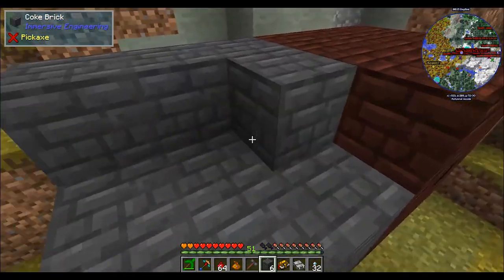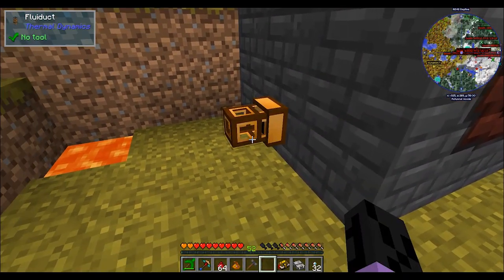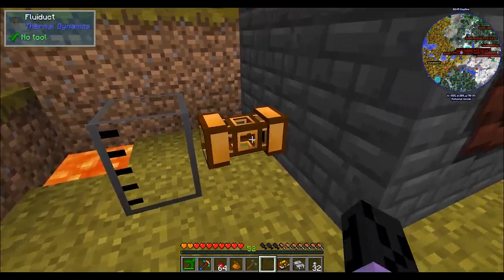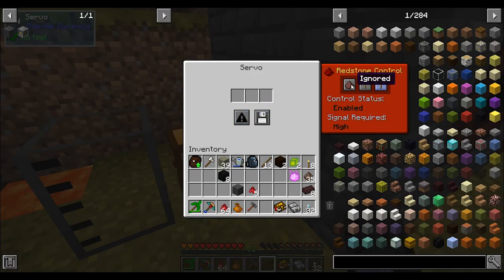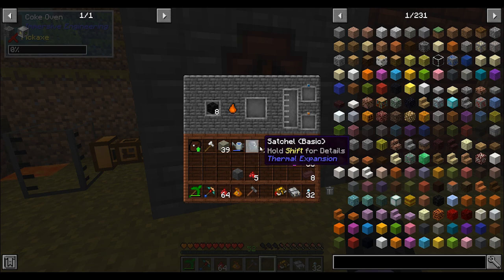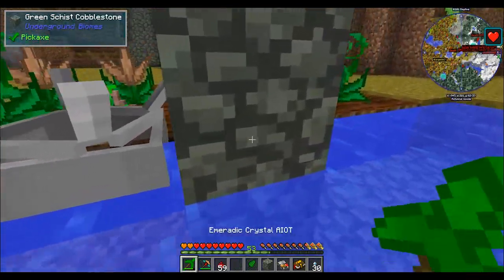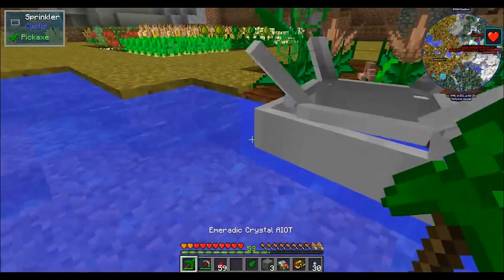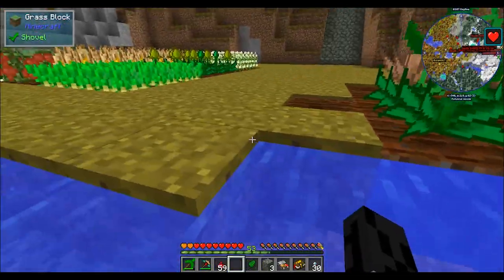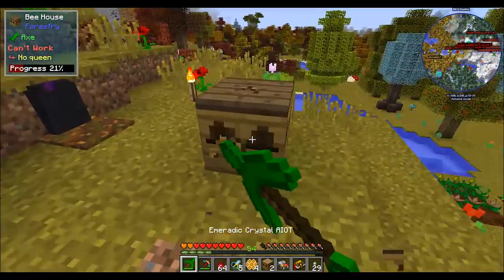I end up adding a little creosote spillover so that we can make more coke without having to watch the coke oven all day, and we start making our first coke blocks so we can make our first steel. Then I make a sprinkler because the more accelerated growth we have on our mystical crops the better, and some apiaries so that we can start on bees — while being attacked by a skeleton.